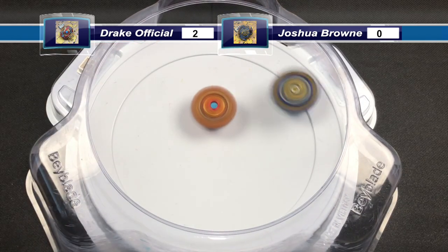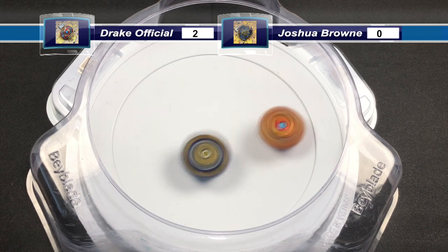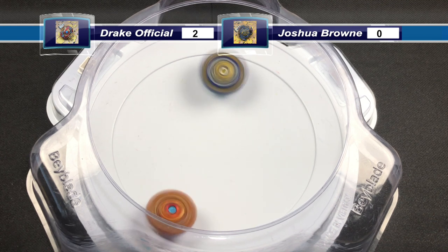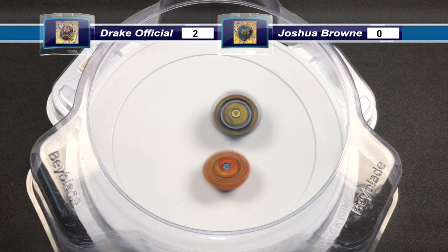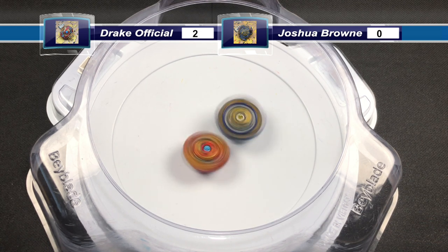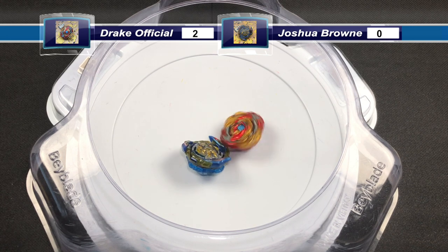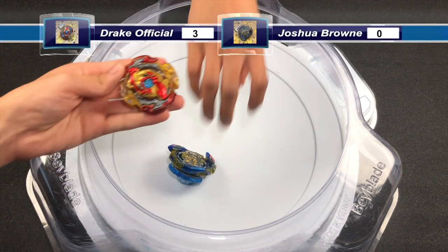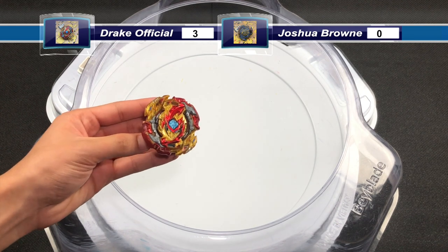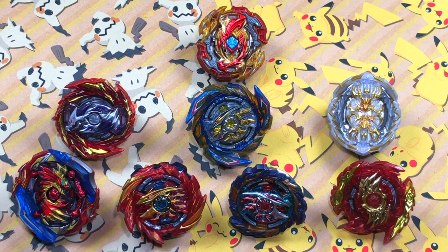Next launch: both Beyblades land in the stadium again, attacking each other back and forth. It seems this time there won't be a ring out finish. Brave Hyperion has a chance to get another point and tie the battle, but Lord Spriggan gets it. Drake Official's Lord Spriggan has 3 points and is the champion of CBT-19.